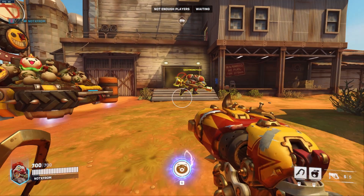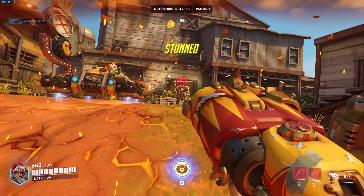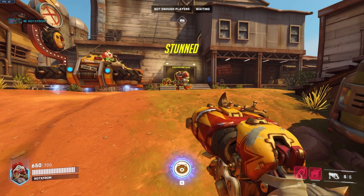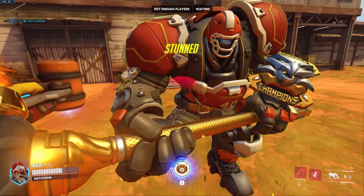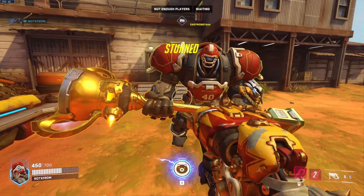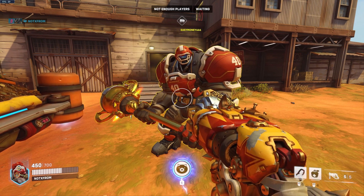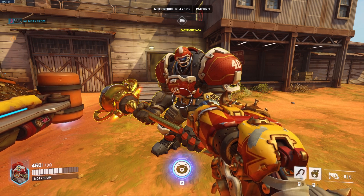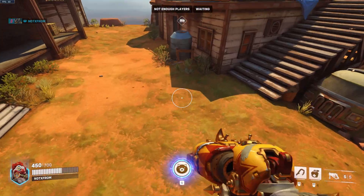Reinhardt's ultimate is called Earthshatter. What this does is stun every single person in front of him and deal 50 damage. The 50 damage isn't much but that stunned period can basically win Reinhardt the entire fight. If Reinhardt actually uses Earthshatter straight on top of you it does 250 damage to the target and 50 damage to people behind him as well — and that's one of the big reasons why you never want to be close to a Reinhardt.